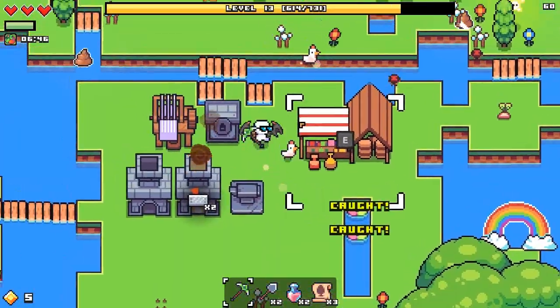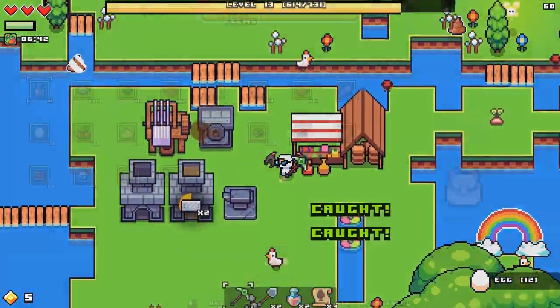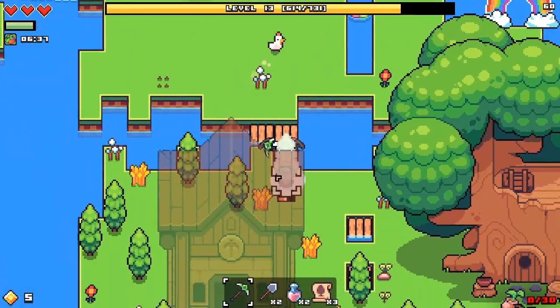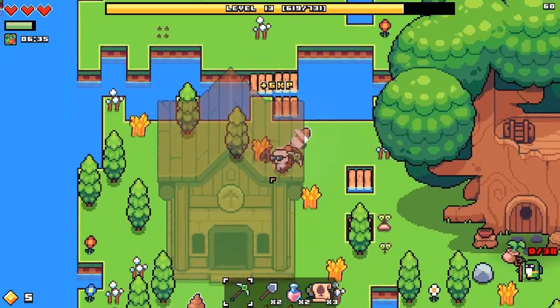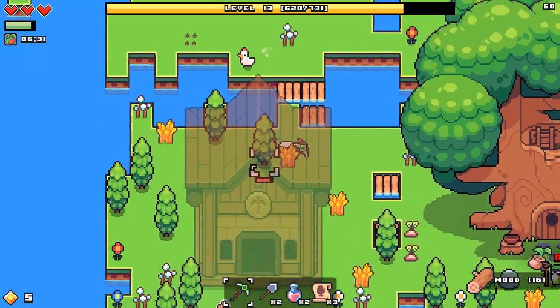Now we need the steel — should be able to make two. Harvest that chicken. I will eat the berries and not the eggs because the eggs are kind of hard to get. I have to press E — that's hard. Golden egg! Apparently I looted his egg already.